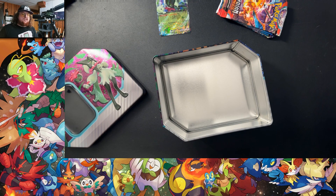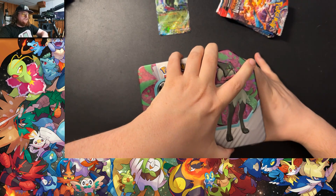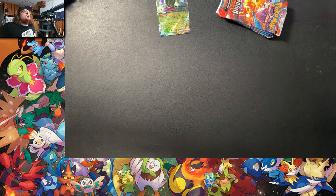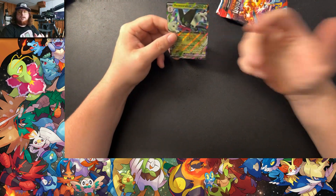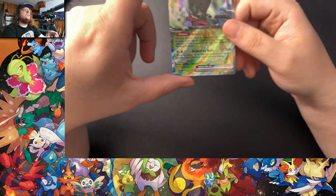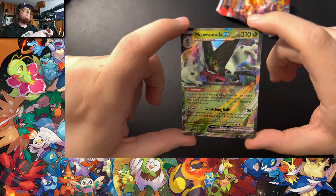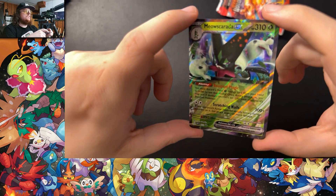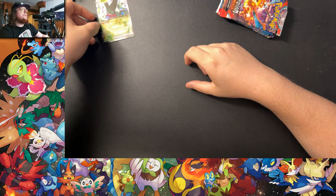Let me know in the comments if you guys end up buying these tins — what do you do with them? I kind of use them for bulk storage right now, and like you saw, my black and white one has sleeves and stuff in there. Got a nice Meowscarada promo card with a starry pattern for the holo.